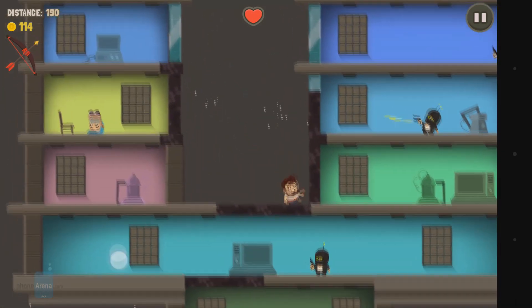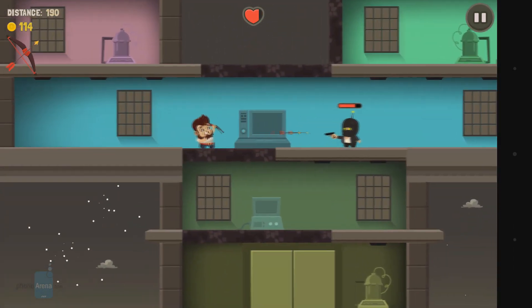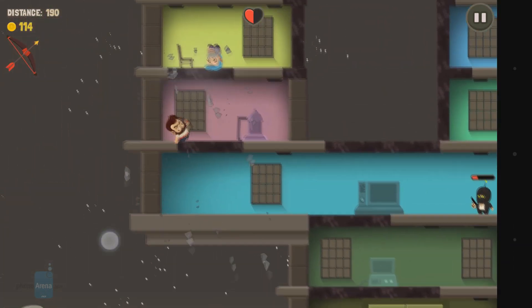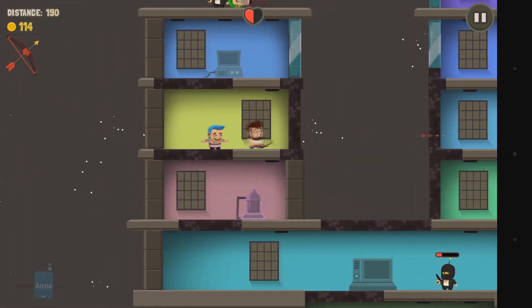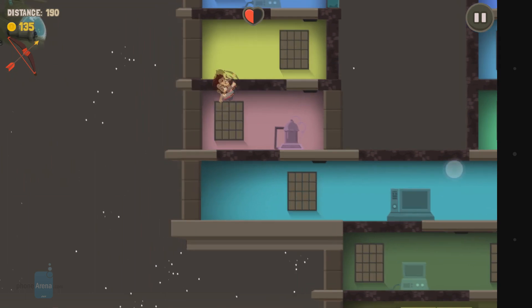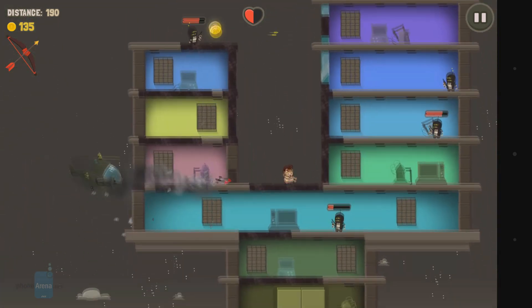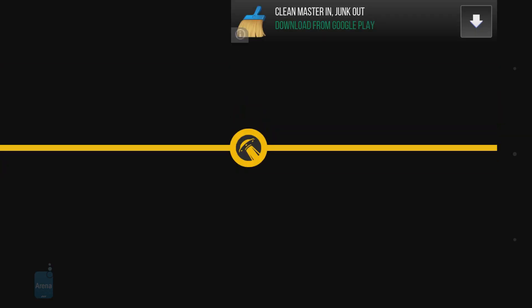Aliens Drive Me Crazy features a hilarious cartoony presentation that feels somehow natural to the experience. While the overall style is overly cute and self-ironic, it doesn't feel like emptying bags of sugar into your eye sockets. It actually matches the game's slapstick tone nicely, and the quality of the art and assets is top notch.